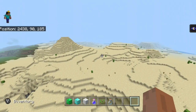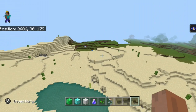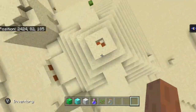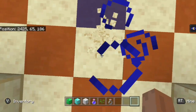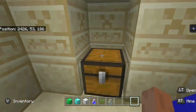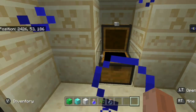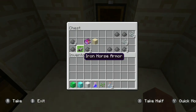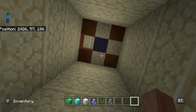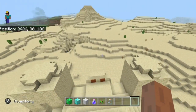I decided to do a little bit of flying around this desert and other places, and I found another desert temple — but this time they actually have some chests. If you head over here, you'll find things like gunpowder, bones, saddles, and an enchanted book. At least there is loot here, even though it's not the best of loot — there's at least loot.